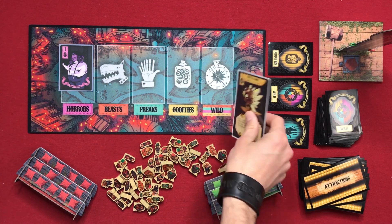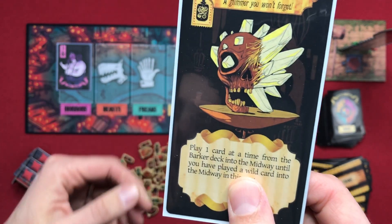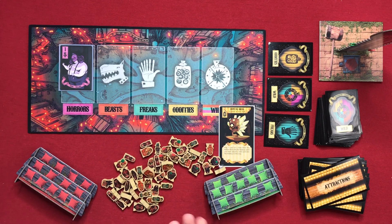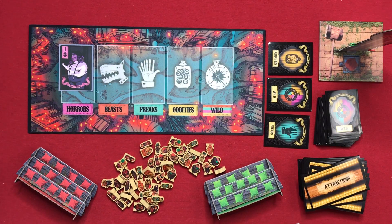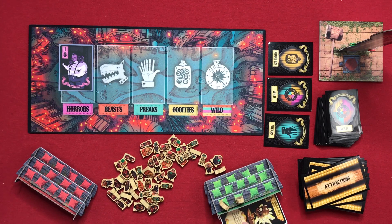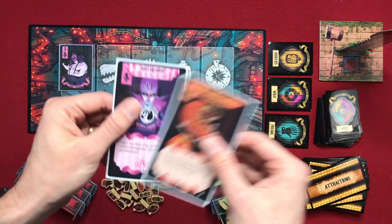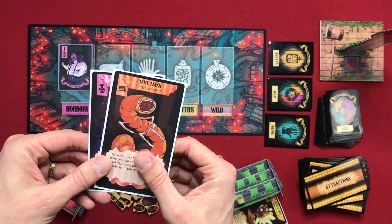When you score attractions, you can use their powers. The Crystal Skull's power lets you play one card at a time from the Barker deck into the midway until you play a wild card. You use this power as an action on your turn. Once used, the card becomes retired and you place it behind your grandstand — the rubes it earned still count. Some attraction cards say things like 'use when you have fewer attractions on your stage than each other player' to take a rube from your opponent.